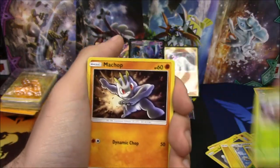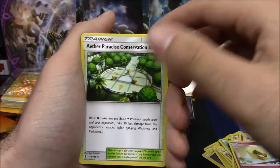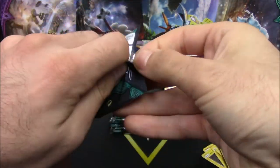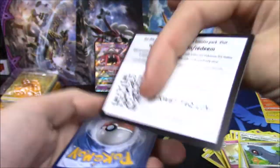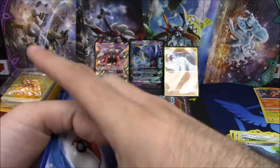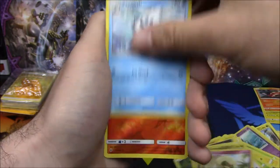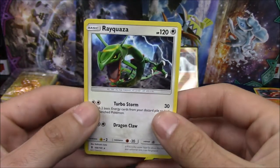Blister pack one: Jangmo-o, Wimpod, Machop, Wailmer, Stufful, Fairy Energy, Beware, Whimsicott, Aether Paradise Conservation Area, Beldum Reverse, and an Oricorio — Psychic version. Pray for something awesome! Next pack: Alolan Geodude, Psychic Energy, Hakamo-o, Whimsicott, Vanillish, Lampent Reverse, and a Rayquaza non-holo rare whose art I actually really enjoy. We have a Matang Reverse and a Turtonator non-holo rare, which I'm hearing is the playable one — or maybe the GX. The promo seems pretty nice too.